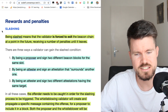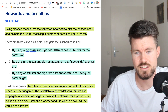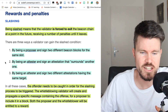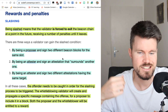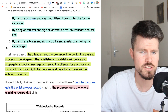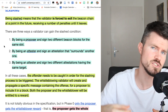Slashing is far worse than an inactivity penalty. There are three ways a validator can be slashed, and once slashed the validator is forced to exit the beacon chain — currently set at 36 days in the future. The three slashable events are: (1) being a proposer and signing two different beacon blocks for the same slot; (2) being an attester and signing an attestation that surrounds another one; and (3) being an attester and signing two different attestations with the same target.